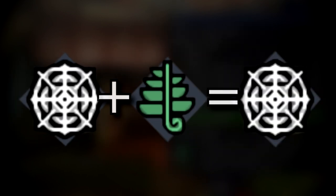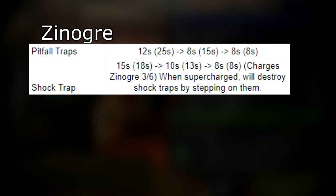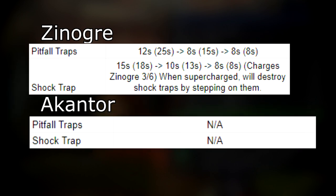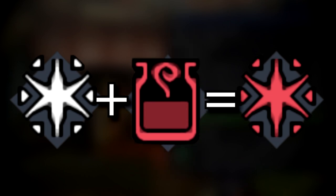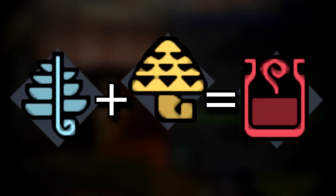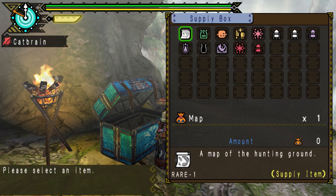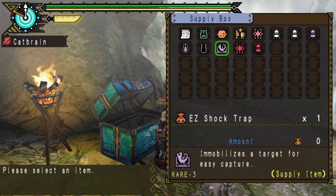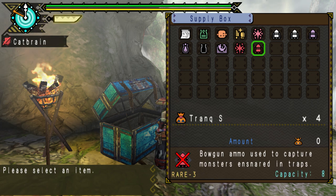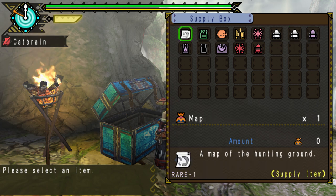Nets are made by combining spiderwebs with ivy. Both trap types have different effects based on what monster you use them on, with some monsters being immune to shock or pitfall traps, or even both. Tranq bombs can be made by combining a bomb material with a tranquilizer. Bomb materials are made from sap plants and stones. Tranquilizers can be bought for 150 zenny, or crafted by combining a sleeper with a parashroom. Fortunately, a supply trap and three supply tranq bombs will be provided from the blue box during the quest, so we don't need to worry about bringing our own this time.